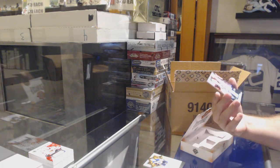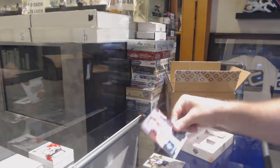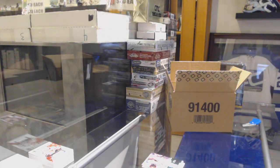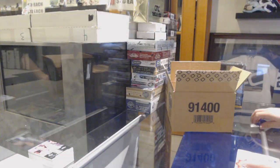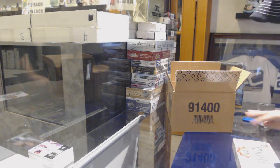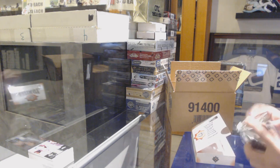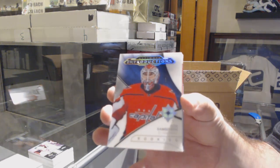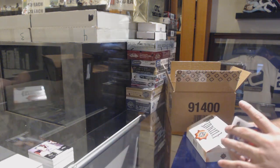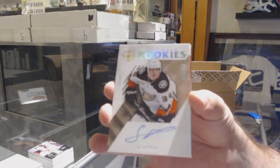For the Penguins, to go with your patch — that Tom Barrasso. Holy moly, we are killing this case! Calgary is killing it. For the Capitals, Elias Samsonov ultimate introductions. For the Anaheim Ducks, to 299, Sam Steele rookie auto.